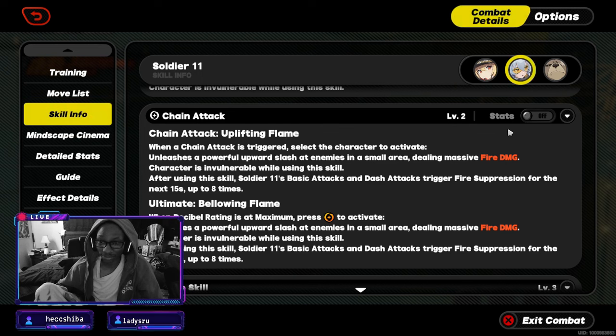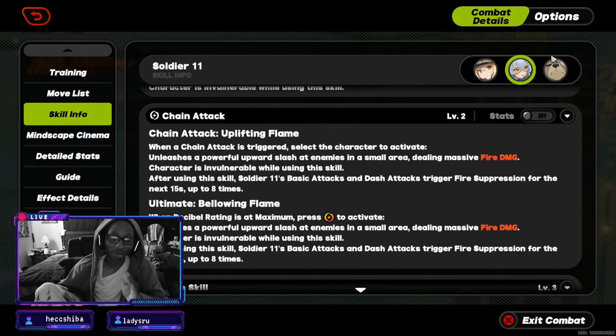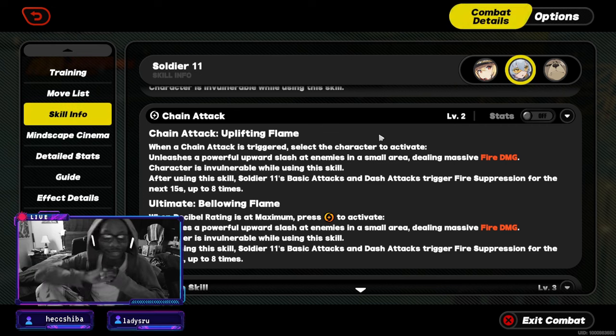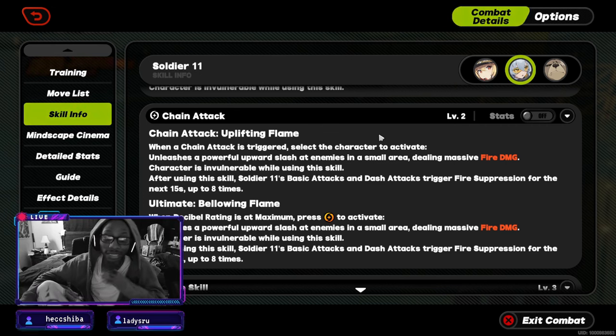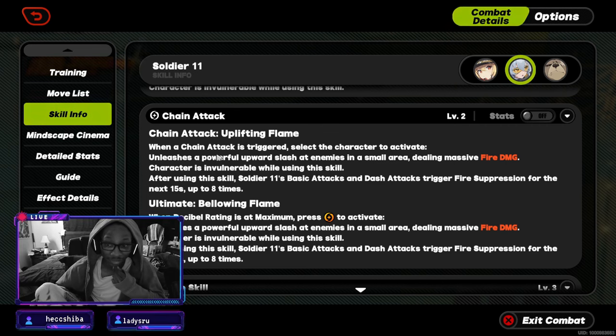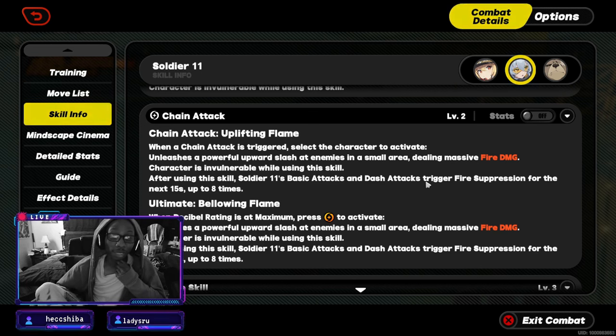After she uses her chain attack she also triggers fire suppression, so maybe you want to use her through chain attacks as much as possible rather than keeping her up front. If fire gets a stun character she'd benefit a lot from chain attacks since she can do flame damage consistently. Right now she does exactly what Soldier 11 wants: flame damage at every point. But she's not quite where you want to see her yet — fire suppression stacks up to eight times after chain attacks.